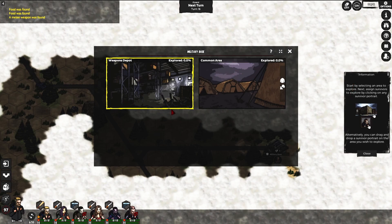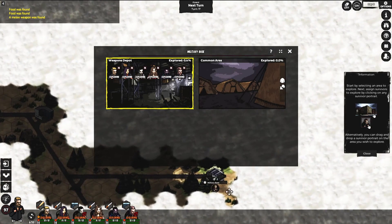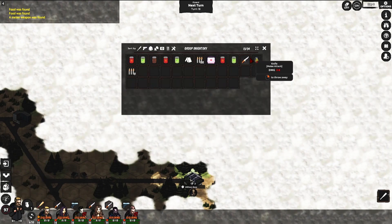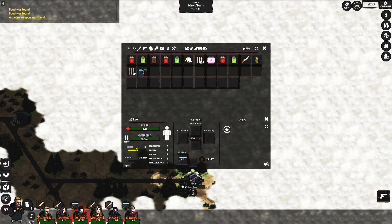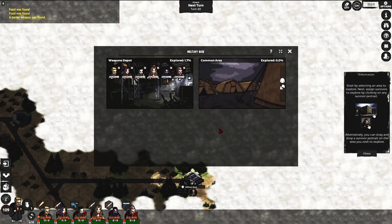We can explore this location. Start by selecting an area to explore, then assign survivors. Let's assign all our survivors to find weapons here and maybe some clothing later. Let's end the turn — you must keep an eye around at all times because there could be zombies. We found a weapon — it's a grenade and some ammo. Oh, that's a submachine gun, really useful for the military man. We're still exploring.